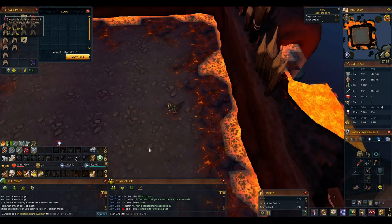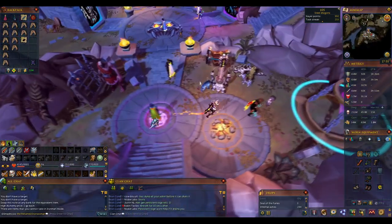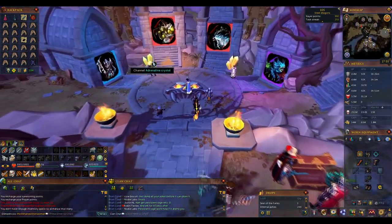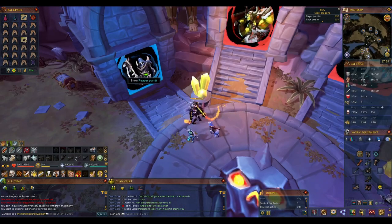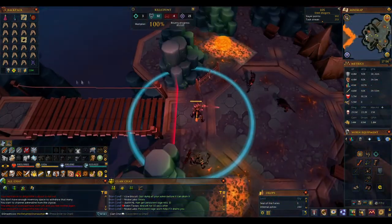Access to War's Retreat and the War's Retreat Teleport spell are purely a convenience, but they give you very quick access to banking and returning, so they will massively increase your effective kills per hour by minimizing banking time. You can unlock the War's Retreat Teleport spell by getting 10 kills at any boss, and you can attune a portal directly to the Twin Furies after getting your first kill for just 100k. It's a fantastic return on investment.